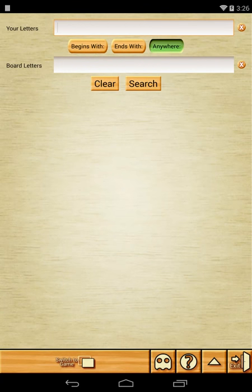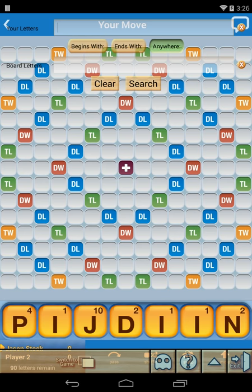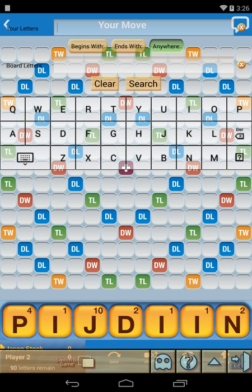Here's a pretty cool feature of Word Breaker. Go ahead and press the Ghost Mode button at the bottom. This allows you to see the game underneath of Word Breaker. Tap on your letters, and an invisible keyboard pops up. Go ahead and type the letters from the rack.